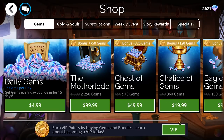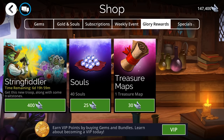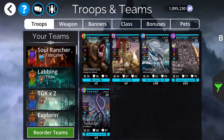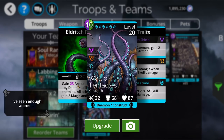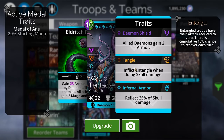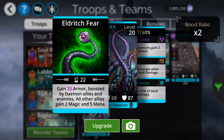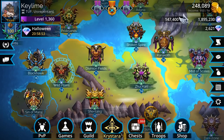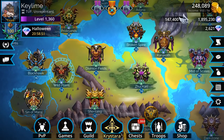As far as the shop goes in the Glory Awards section, you guys have a troop that you can pick up — it is the Wall of Tentacles. Wall of Tentacles is gaining armor boosted by daemon allies and enemies, and then all other allies are gaining magic and mana. This is really nothing awesome. I would recommend just snagging some if you need the arcane trade stones, but there's really nothing too crazy about the troop itself — not really used in any capacity.